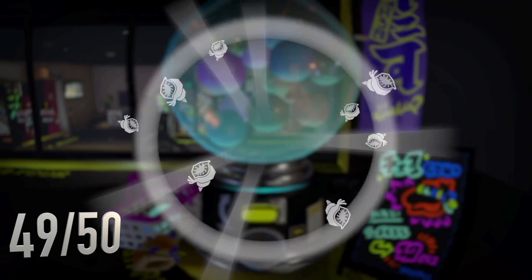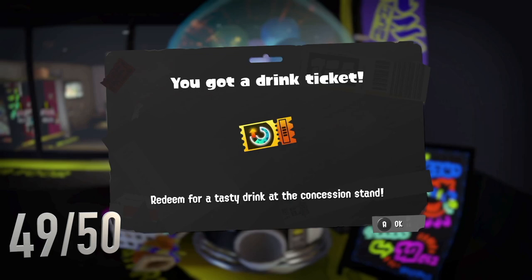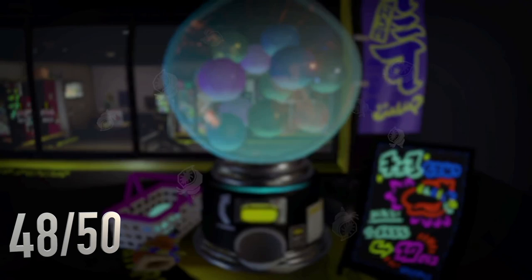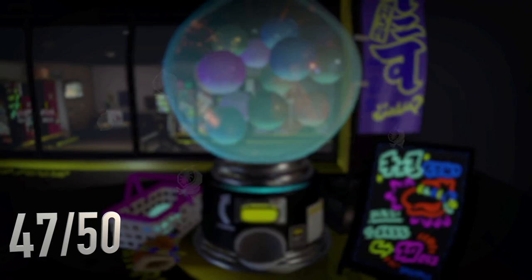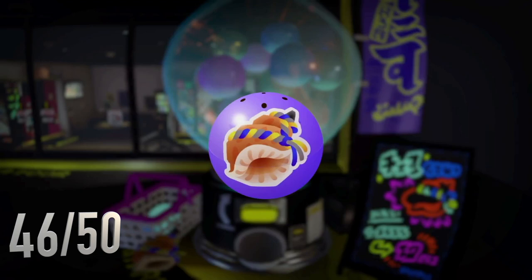Let's go for number one out of 50. Got a drink ticket - hopefully we don't get only those. Another drink ticket. It's okay. We got a purple - three Run Speed ability chunks. That's pretty good.